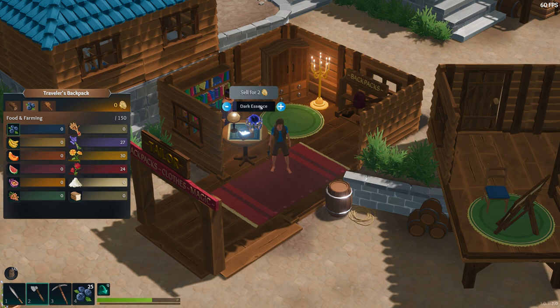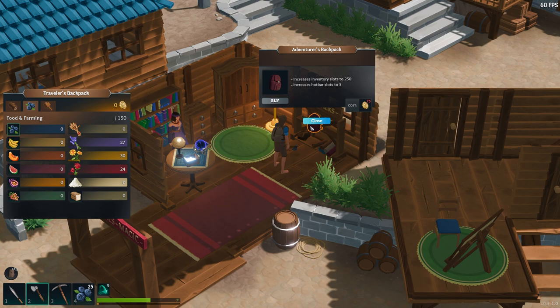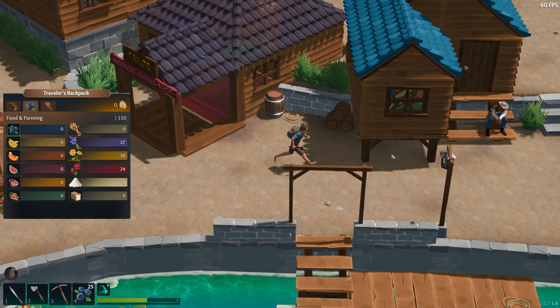Dark essence — we can sell five of them for two. Light stone — we can sell one for 30. So light stone is a really rare thing. Backpack! Increases inventory to 250. So we can carry 250. Increases the hotbar from four to five slots. We can get more stuff on our hotbar, but it costs 75 coins. So we need 75 coins to buy that backpack.